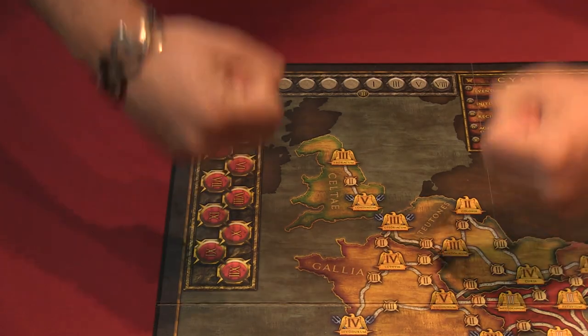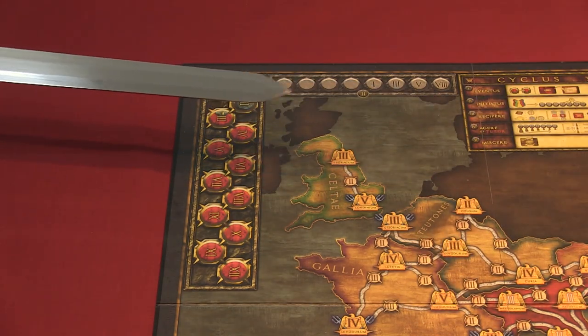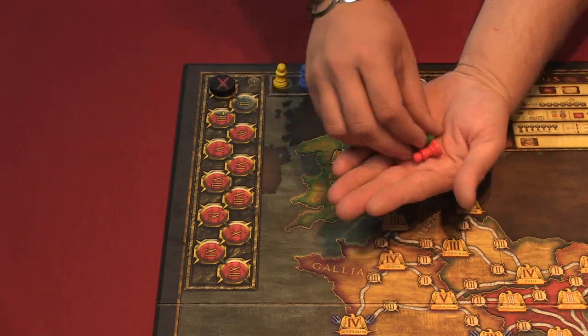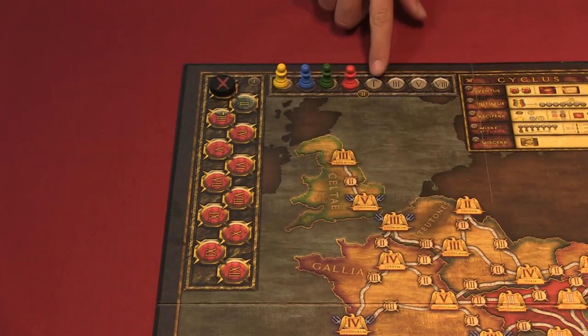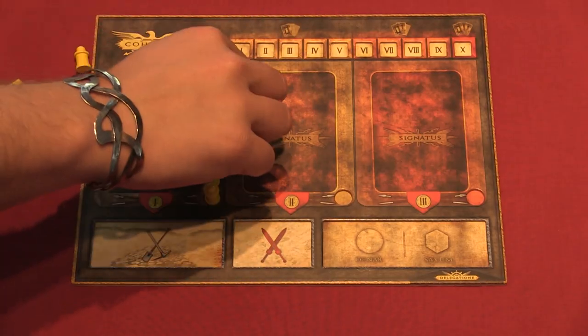Set the first turn order, either by rolling dice, rock paper scissors, age, or sword fight — probably not sword fight. Now place one of each player's markers on the turn tracker accordingly. The player closest to the highest number always goes first. You start the game with five legios, so put them onto the red spots in your cohort board.